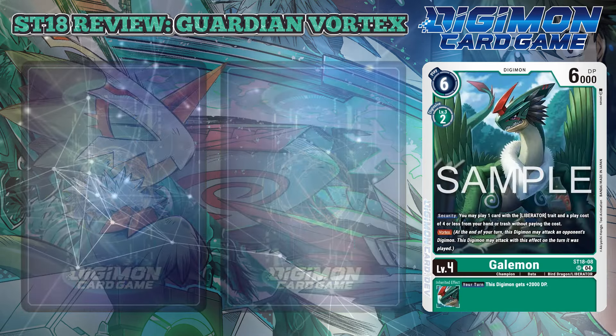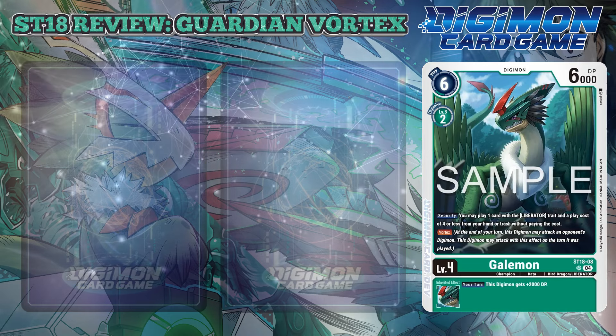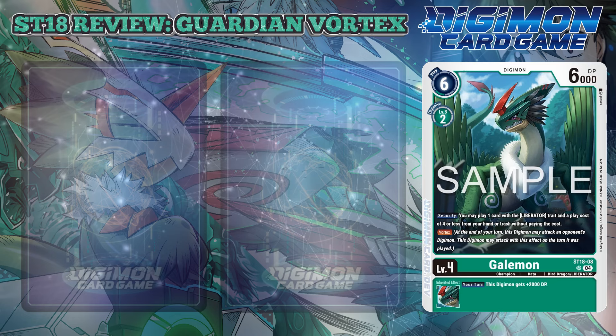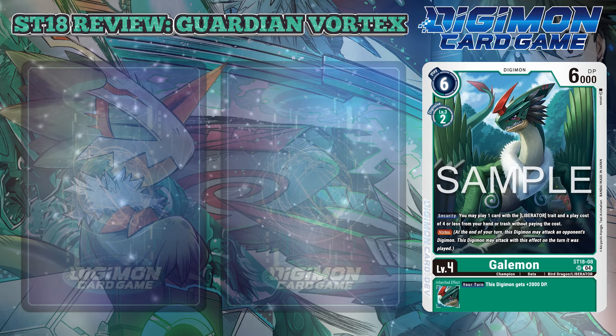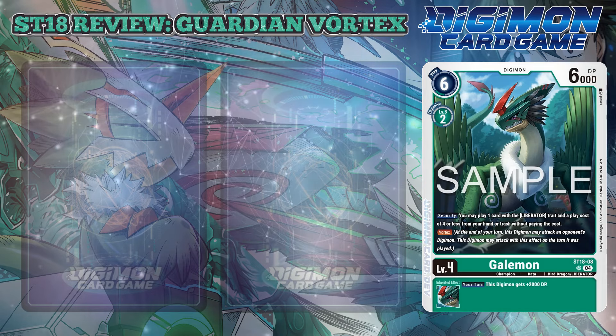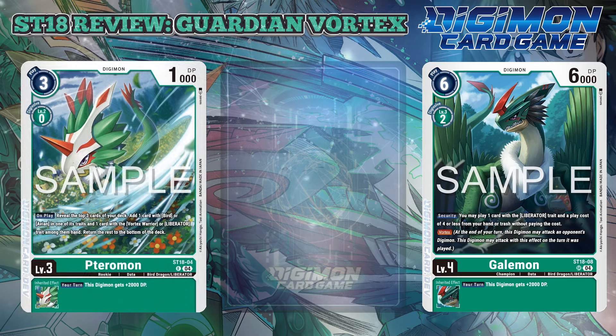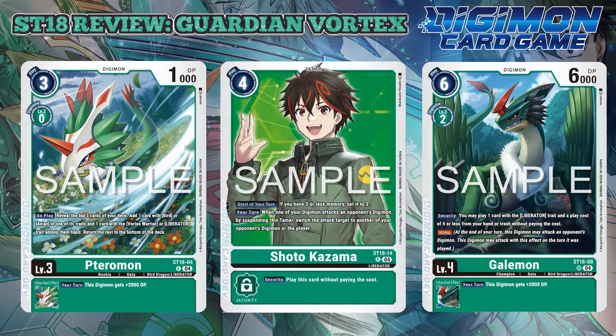Gaomon rounds out the level 4s as Terromon's Digivolution. This Digimon also has Vortex, meaning if you were to on-play Terromon then Digivolve into this, you could immediately attack an opponent's Digimon, pending you have enough DP. If it hits security, you may play one Liberator trait card with a play cost of 4 or less from your hand or trash without paying cost. Terromon, Shoto Kazuma — Value Town.